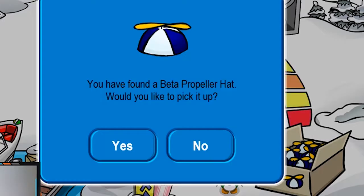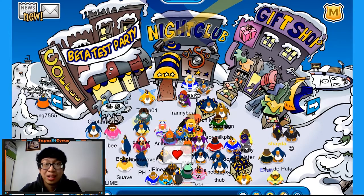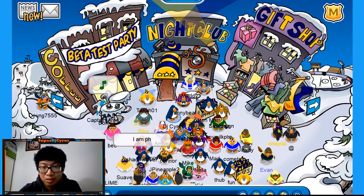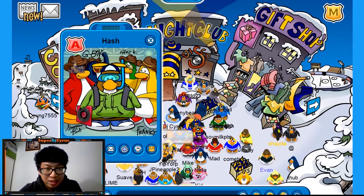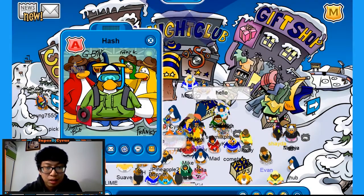There's a beta tester propeller hat right here — it's a blue propeller hat which is pretty cool. And right now if you're playing, you're going to see a lot of moderators and staff members, which is really cool. As you can see, there's Evan, there's Shada, there's Jess, and there's Hash who is an administrator.